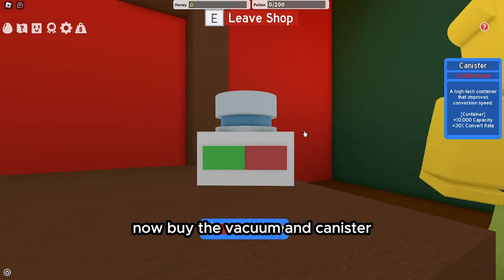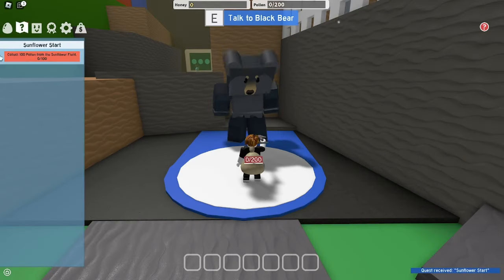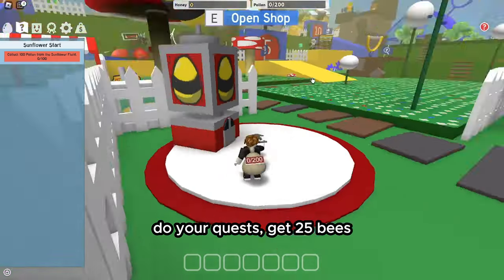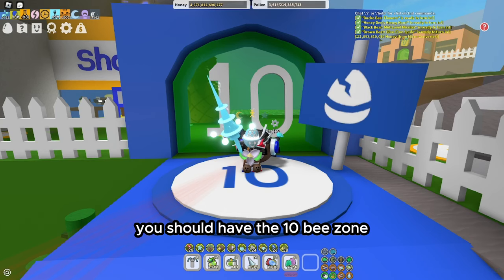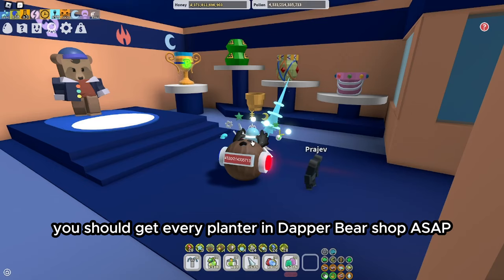Now buy the vacuum and canister. You can then start your Black Bear quests. After this there's not much to say — do your quests and get 25 bees. Do not use your Black Bear diamond egg; you will need it soon. At this point you should have the 10-bee zone.